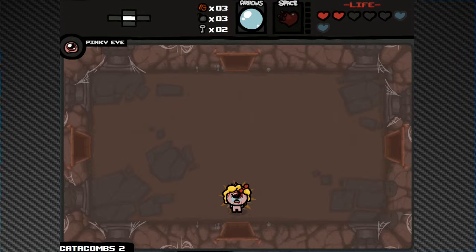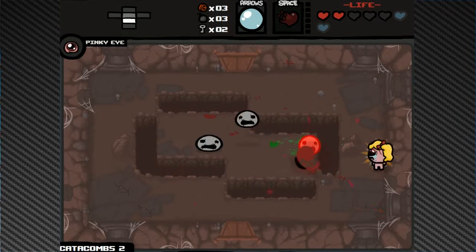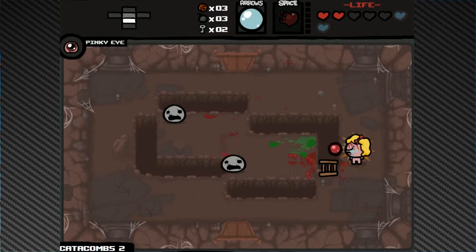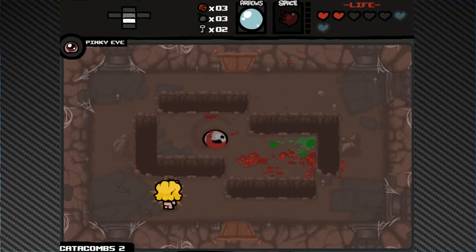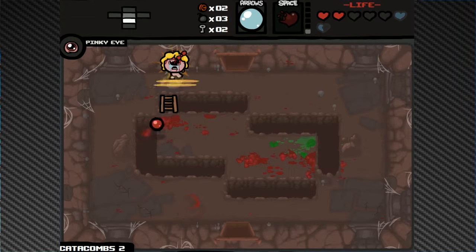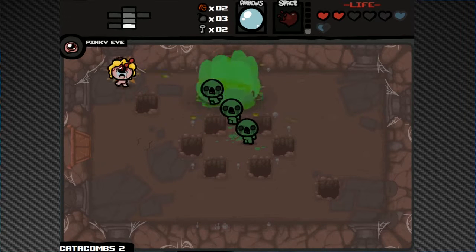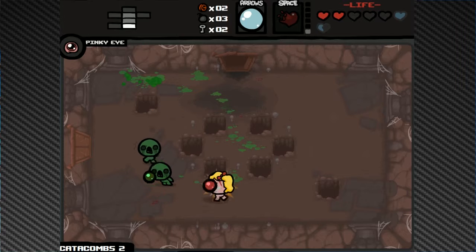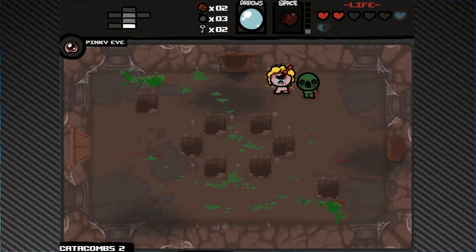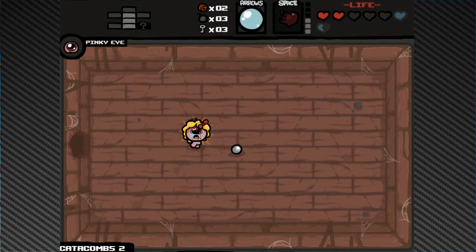Really glad about the water — it's saving me. Greed Heads shouldn't be too bad with Polyphemus but I still hate them. They're probably one of the hardest enemies for me. Mask of Infamy is another one — that can't just be me, those are universally impossible. Second secret room is nice — no Eternal Heart but Mom's Pearl, we'll take it.